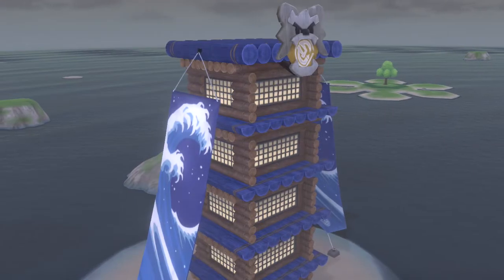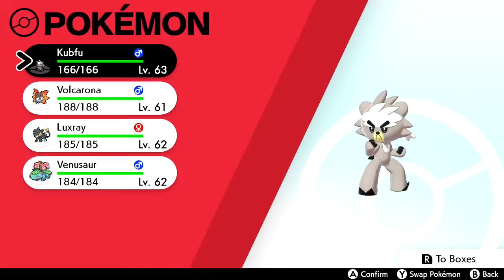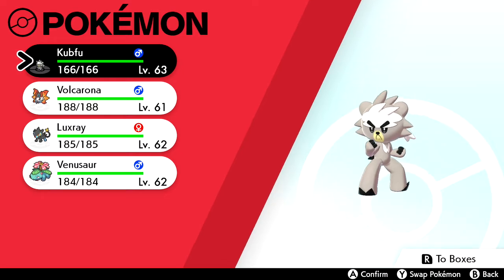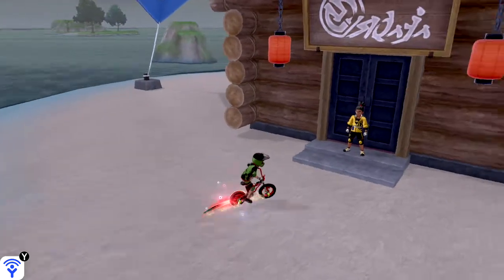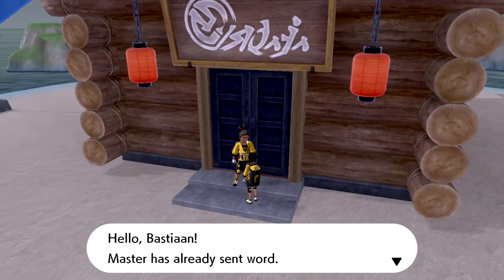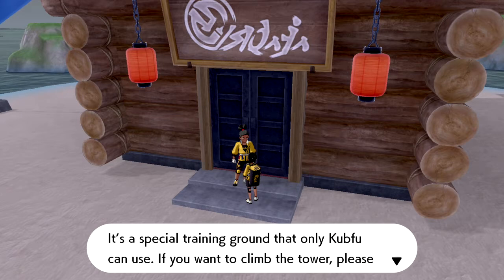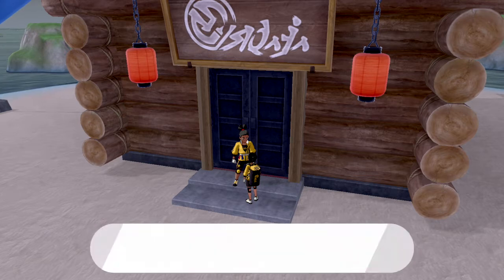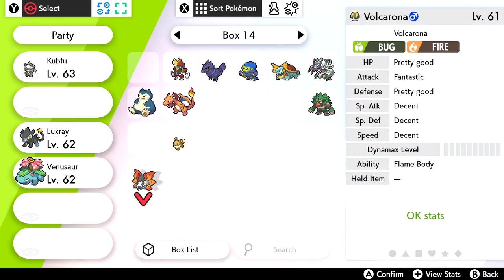And here we are. But is Cubfu breathable? I think that is the bigger question. Let's go to the Water Tower. The attendant says: this is the Tower of Waters, a special training ground that only Cubfu can use. If you want to climb the tower, please make sure that Cubfu is the only Pokémon on your team. So we have to put the others away for now — that's alright.